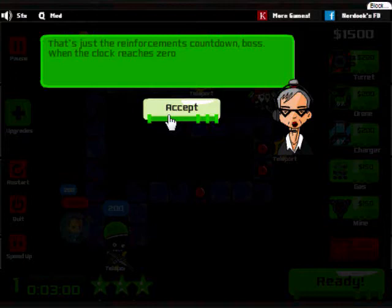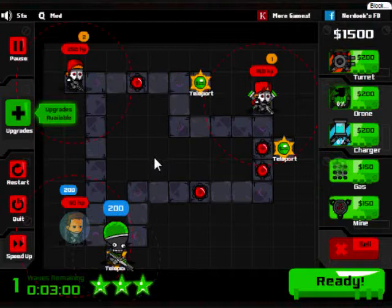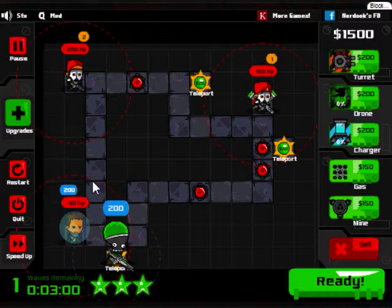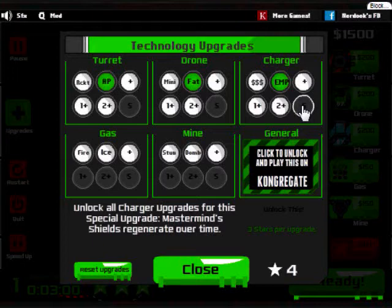Why is there a countdown timer on the lower left of my screen? That's just the reinforcement countdown, boss - when the clock reaches zero, the next wave arrives. The next wave also arrives if you wipe out all heroes in the previous wave. So in true tower defense fashion, I now have waves. Also, if you get all upgrades in one class you receive a mega upgrade - some are very useful, but you need a lot of stars and I've never gotten enough for even two.